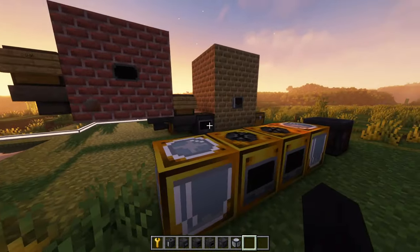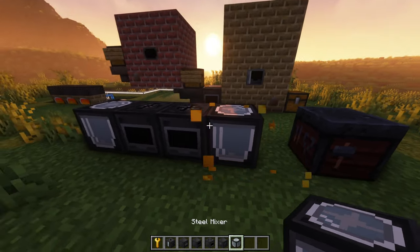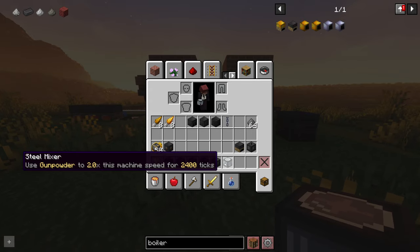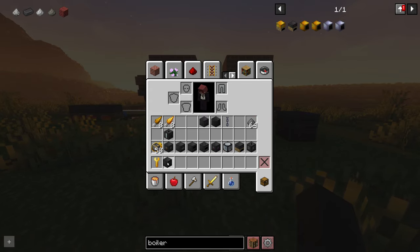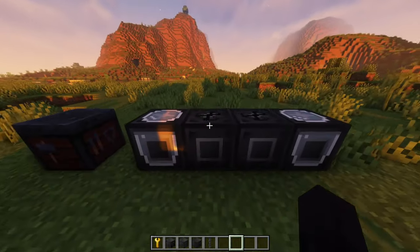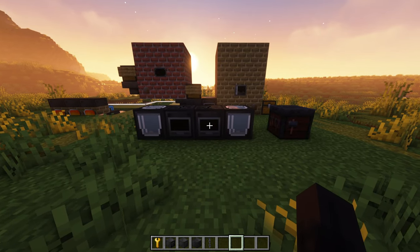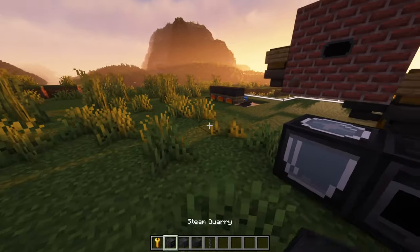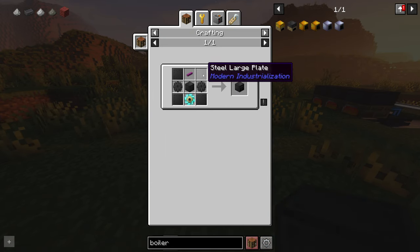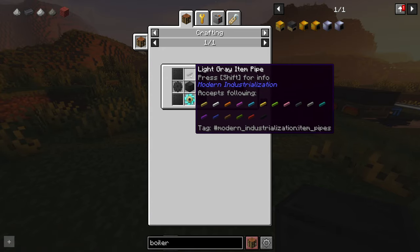That's upgrading what we currently have. Another thing you can do now that you've got steel is you can make yourself a quarry. Quarries are going to be the beginning to mass resources — you'll never need to go mining again. To set up your steam quarry, you're going to need a steam quarry, which costs steel large plates — four of them — a steel machine casing, two steel gears, and an item pipe.